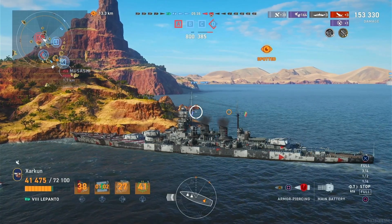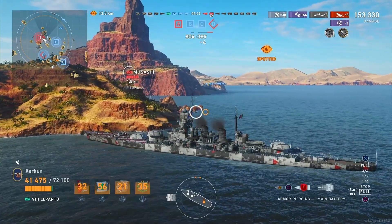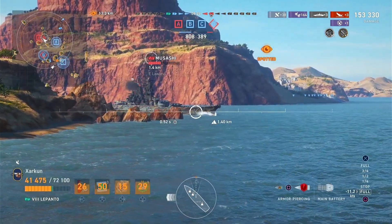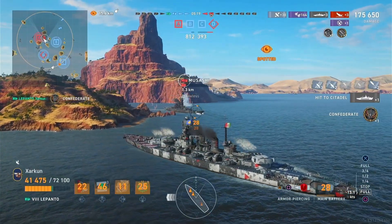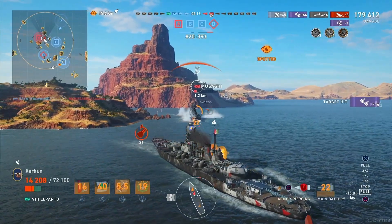The Lepanto's one complaint, especially stock, is that it's slow. Now we're going to have to reverse broadside to this Musashi as he comes around the corner — which is a bad idea for him, considering he's got a Yamato cheek that we can punch for 20,000 damage. It's just a shame that those rocks blocked the rest of our shells; otherwise I think that might have been a dev strike.